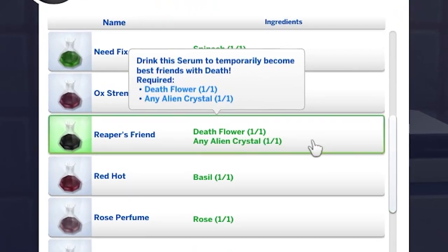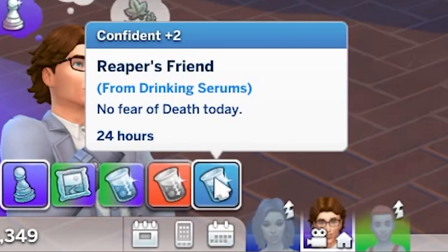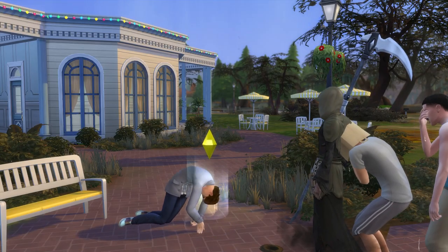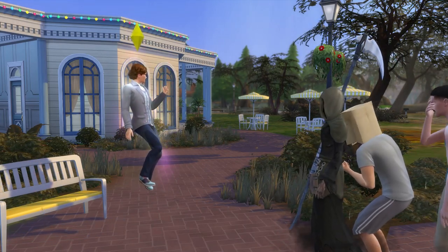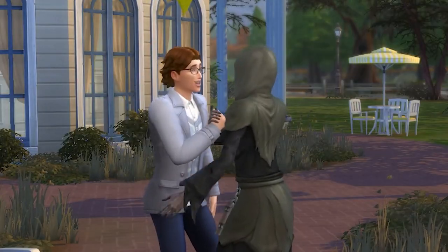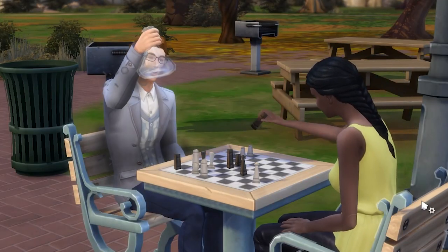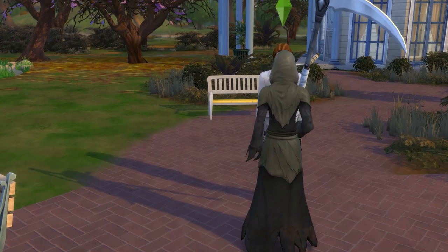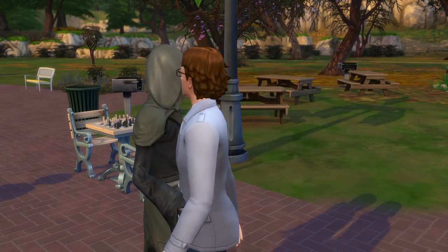Next up, able to be unlocked at level 10 in the career, is the reaper's friend serum. This gives a 24-hour confident +2 moodlet, and if your sim dies while the moodlet is active, then they will be resurrected instantly — your sim is death proof. If you drink the tainted version, you'll get a scared moodlet before the grim reaper shows up to give your sim a slap across the face, or alternatively, you might get a sad +2 moodlet for 4 hours.